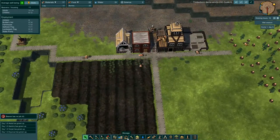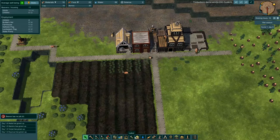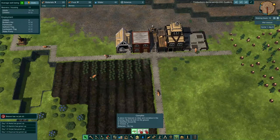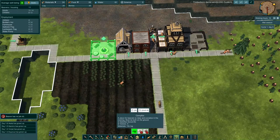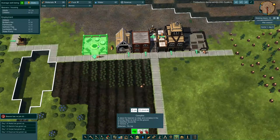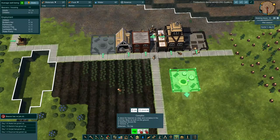We can also find the campfire so they get a little bit of social. Let's go to Leisure and find Campfire — we'll put the campfire right here. That'll give them some social.